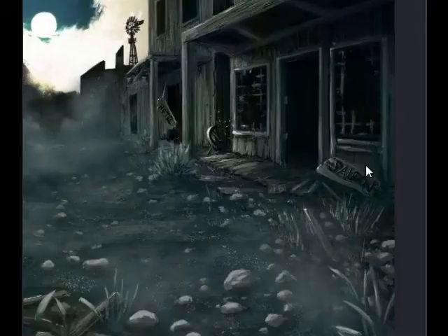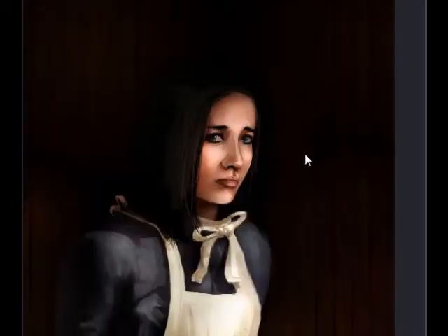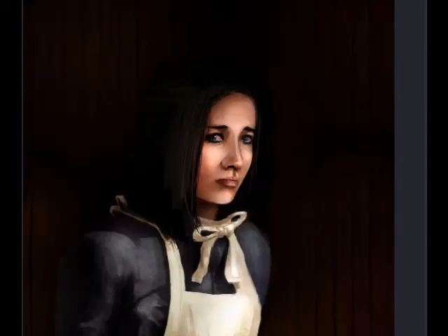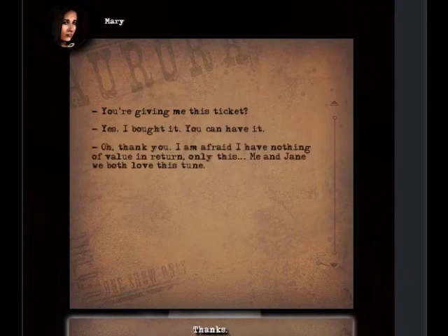Click over here, then click over here and talk with the creepy girl — turns out she's not so creepy. She says: someone bought the last ticket for the train, please help me. I need to get out of here before she comes back. Who — Aurora? Come with me, once you meet her you'll never leave this place. Give her the train ticket since you don't need it.